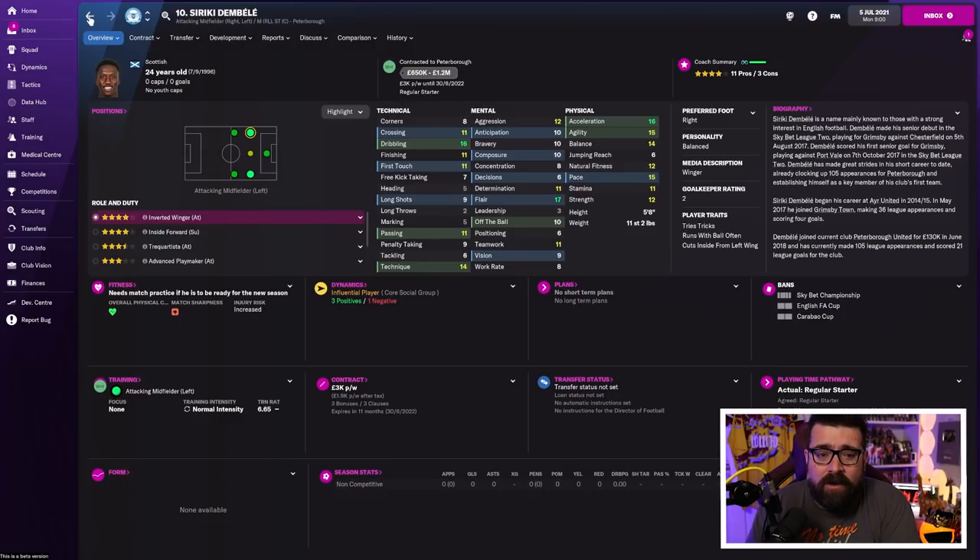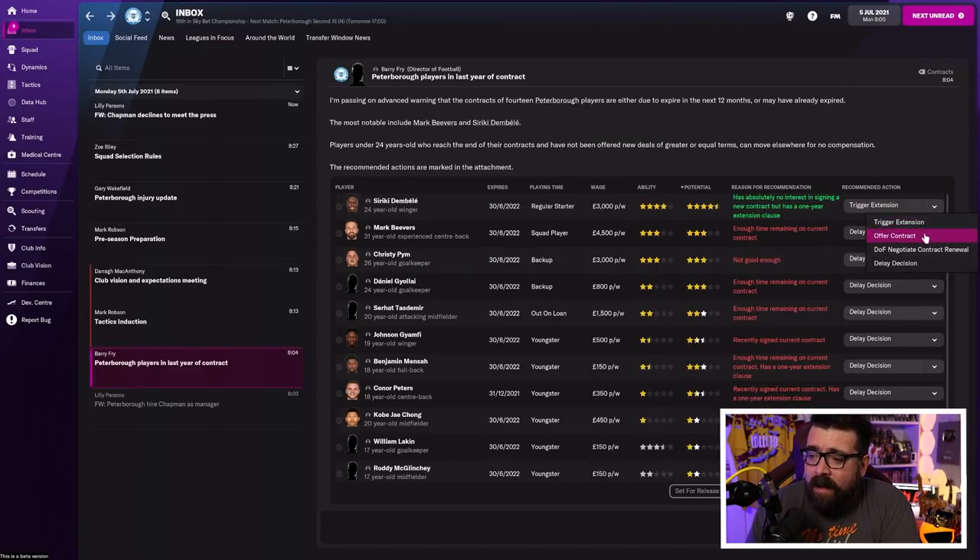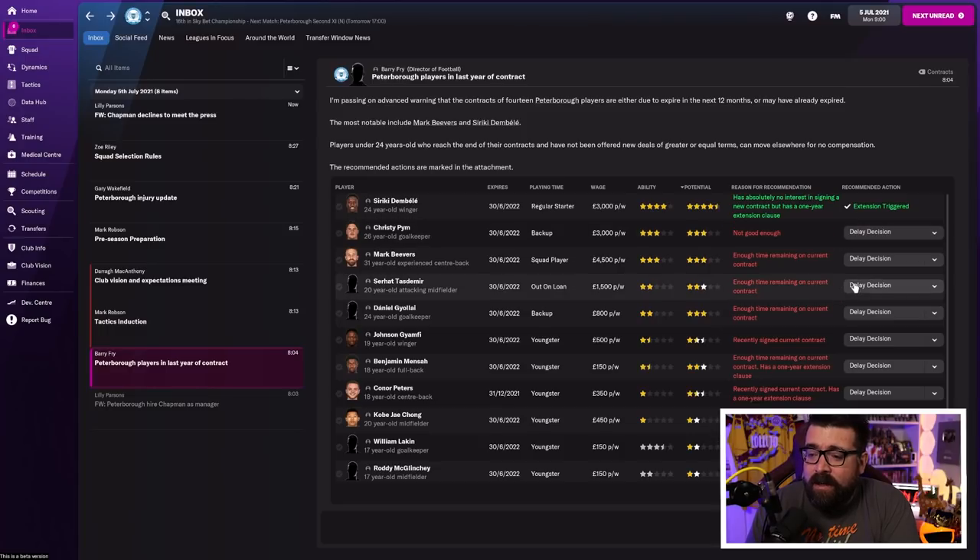He's got a pretty solid transfer value. I don't think he's going to agree to a new contract because he wants to leave, however we've got a recommendation that he does have a one-year contract extension. So the first thing we're going to do is trigger his contract extension. As you go through everybody else, you get recommendations from your backroom team and more often than not you can follow them. I'm going to keep an eye on Christy Pym and Mark Beavers — they've both got three-star current ability, which is probably going to make them fairly solid regular starters. If they're still performing well when it gets to January, we might give them a new contract then.